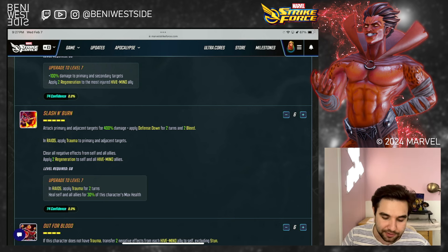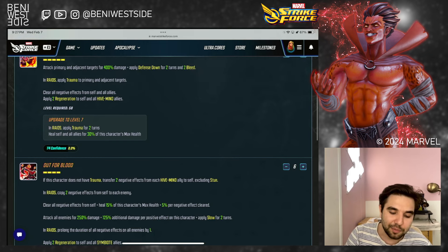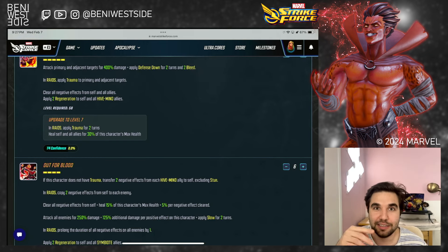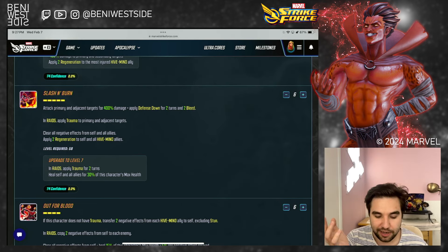Slash and Burn — five turn cooldown. Attack primary and adjacent for 400% damage. Apply defense down and two bleed. In raid, he's also going to apply trauma. Clear all debuffs from self and all allies, and then apply two regens to self and all hive mind allies. This is the other cleanse on the team, and it clears all of them. This is one of the reasons why I didn't call the other T4 essential — but this is on a longer cooldown, so I think you do want to have the other one.